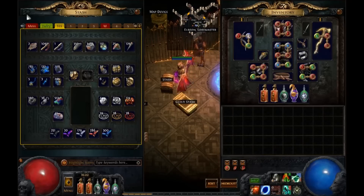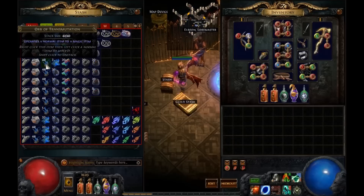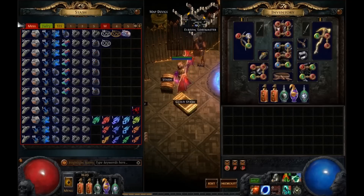I'll count investments and profits in Chaos today because the price of Exalts has been a bit unstable lately, and I think with Chaos I can be a little more precise. So, investment around 230 Chaos. Now, when we look at what I got back, we start with the smaller currencies: Whetstones, Scraps, Transmutation Orbs — all of those I'll just vendor to get Wisdom Scrolls, because I wasn't picking up yellow items for the Chaos recipe. It's actually a waste of time, and I normally don't do it.